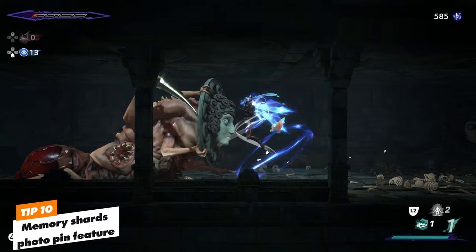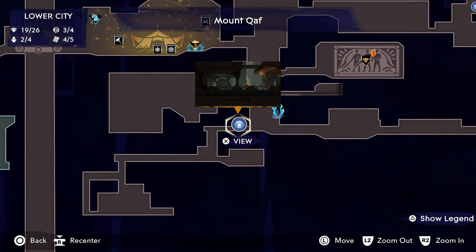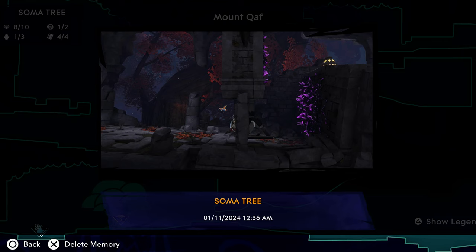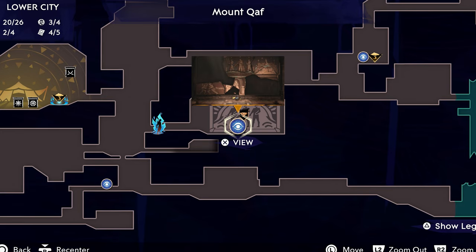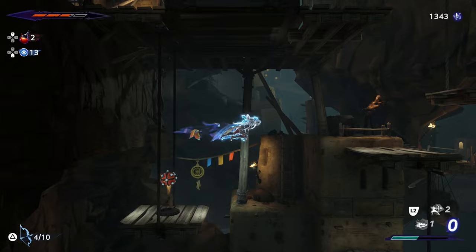One of the best features in Prince of Persia is the photo pin feature. You're going to run into so many pathways you can't reach or get through, and puzzles you can't solve yet. The game is massive with so many different ways to access different areas — just mark them. I guarantee you will not remember without the visual help. It will save you so much time backtracking through the map.